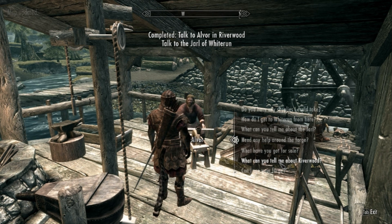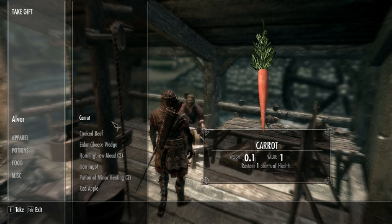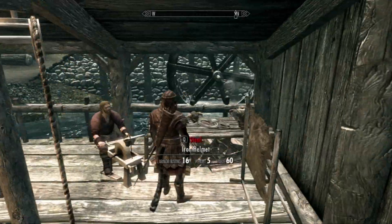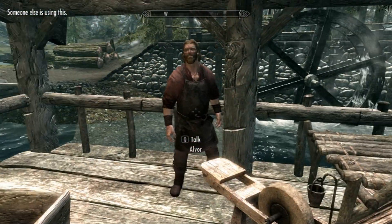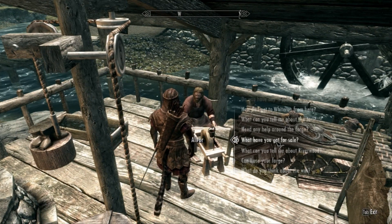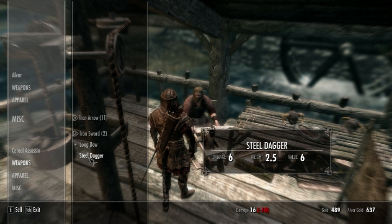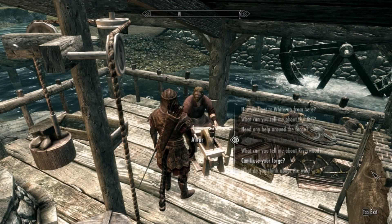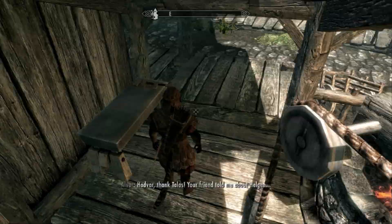Once you have listened to all of that, you are going to want to talk to him and get all the stuff he will give you. You are also going to want to take the stuff on the table — there are only three things: some gloves, boots, and a steel dagger. Once you have done that, just talk to him and sell them back to him, just to make a little bit more money. There is also some silver ore and iron ore on the floor, so just pick them up.